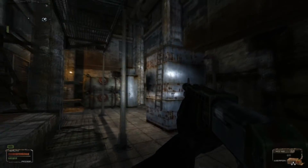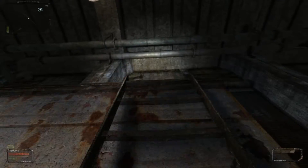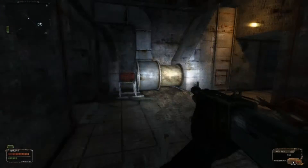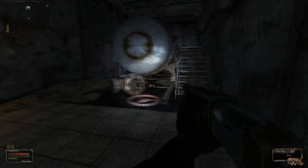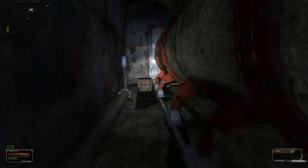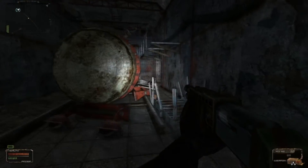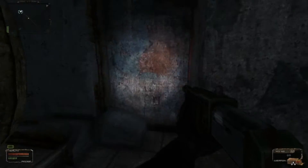There we go. Nothing around here. Can I climb up here? Worth a shot. Oh, this is back in the same room. What in the world? There's a box over here with nothing in it. Where am I trying to go? This way, okay. We're getting close on our radar.